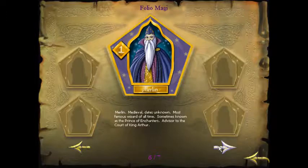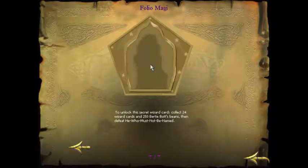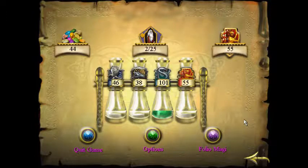To unlock the final secret card, which is the 25th of the collection, you have to collect all 24 and collect 253 beans, and then we have to defeat Voldemort — well, he who must not be named, even though it's not the only time we will do so. Also, on the main menu of this game, you can continue to practice your flying whenever you like as well — pretty much just the same course as you did before in the flying lesson.